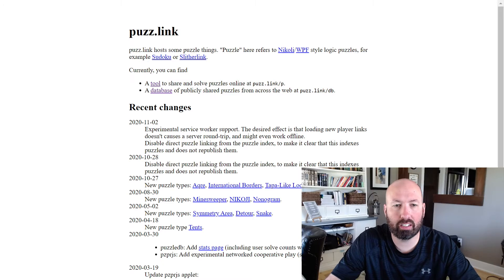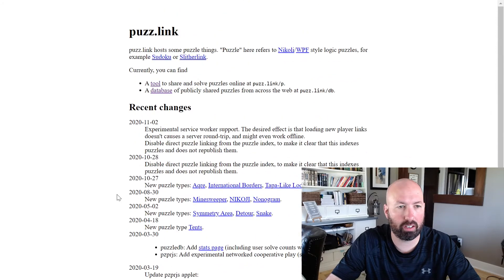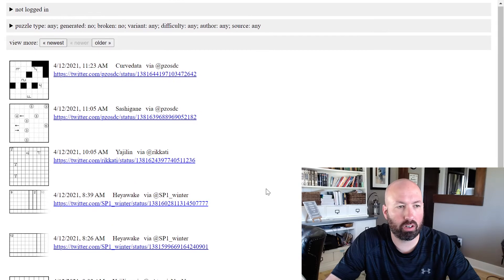Hello! Happy Monday! Today I'm going to do a Philomino puzzle that was recommended by a few different people. This is going to be on Puzzle.link — if you're not familiar with this site, it's great for what a lot of people call pencil puzzles, basically non-sudoku type stuff. There's Star Battle, Akari, Philomino, Minesweeper, Nonogram, and a whole bunch of stuff. You can go to Puzz.link and go to the database and search for all kinds of puzzles.